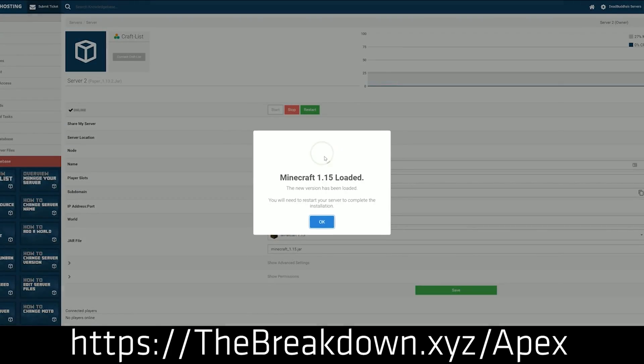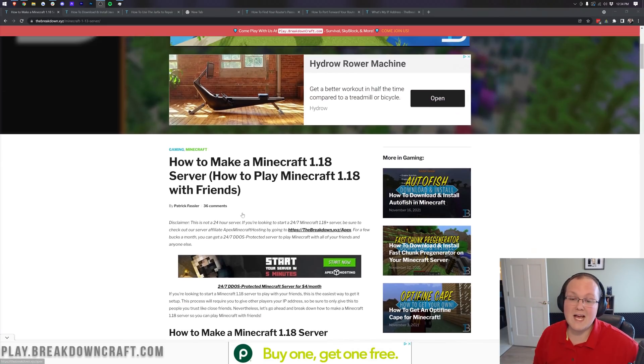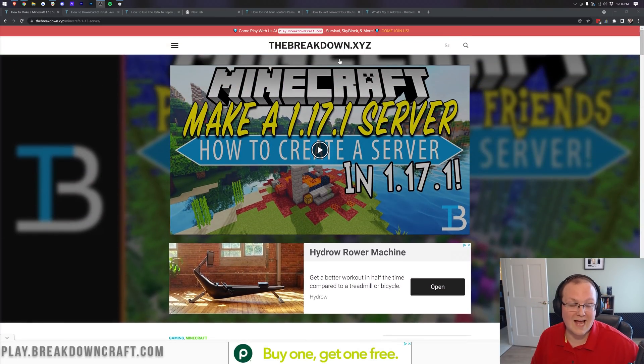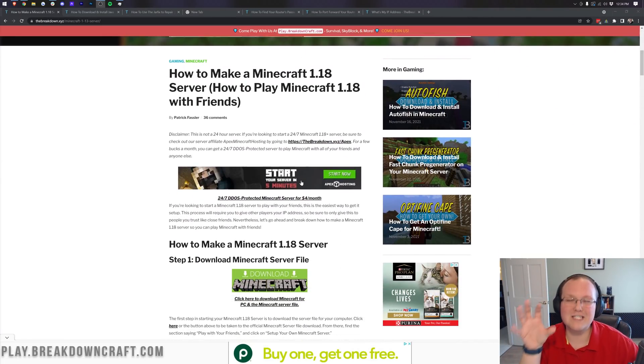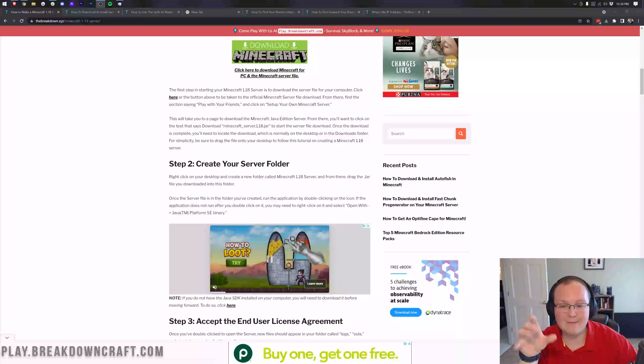However, if you don't want to purchase a server through Apex Minecraft Hosting and instead want to host one on your own computer, I'm going to show you exactly how to do that. First things first, go to the second link down below — that's going to take you to our text tutorial for how to make a Minecraft 1.18 server.